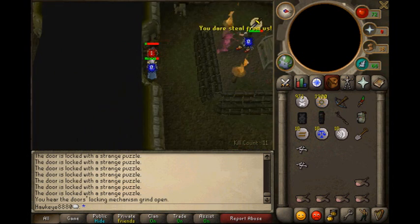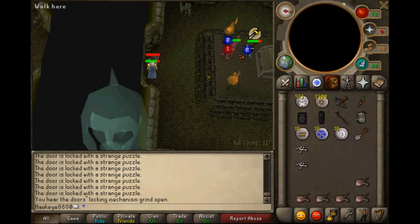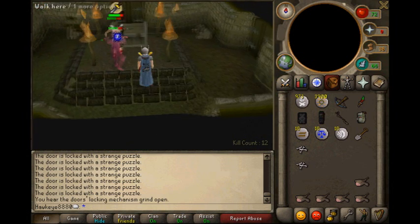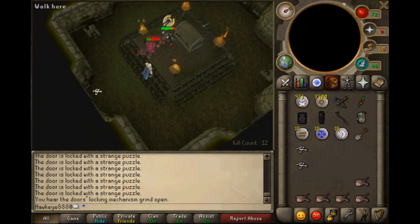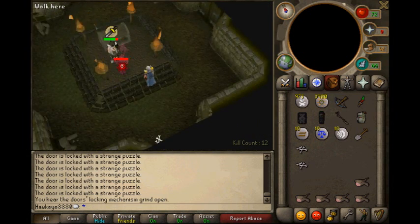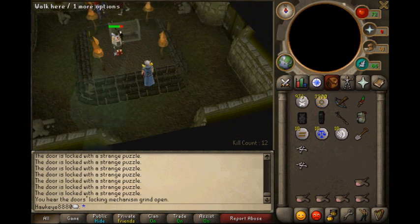I wait for him to die. There's the chest right there - that's where I'll get my reward. In here there are four doors: that's the north, that's the east, that's the west, and that's the south. This is the chest room - there are four torches and it's in the center of the three-by-three square with the side tunnels of barrels.